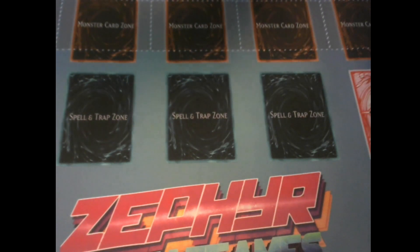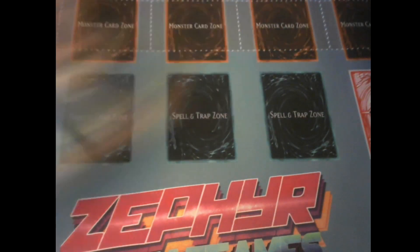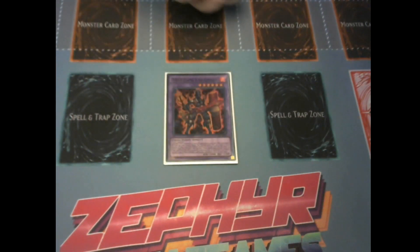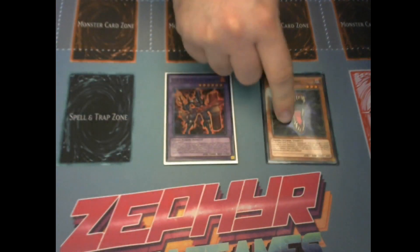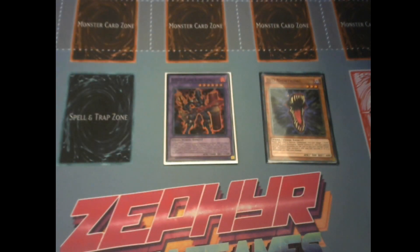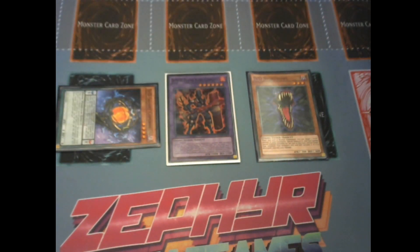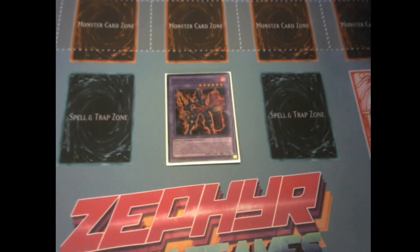Let's start off by using Swirl Slime to fuse with Copernicus from hand to make Flame King Genus. You're then going to summon your Night Howl and use its effect to revive your Copernicus. You're now going to use Copernicus's effect to send from deck to graveyard — not Necro Slime, but Kepler.